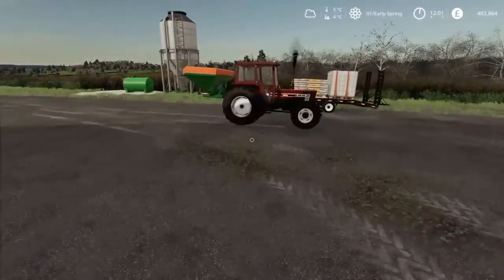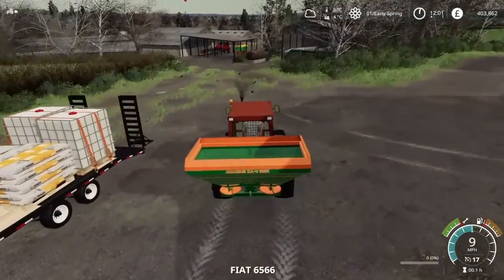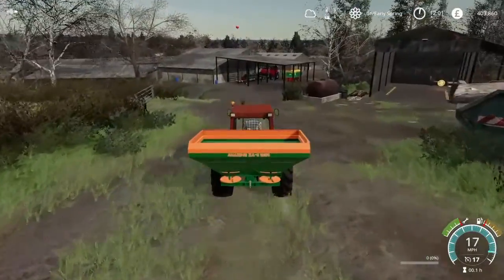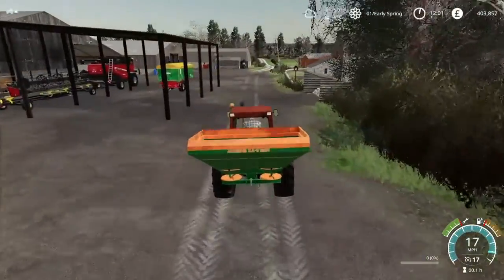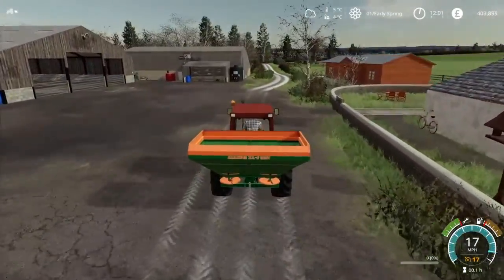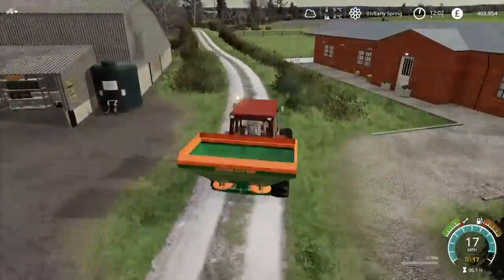I know I'm so late to the party - this map's been out for a long time. But I thought I'd try doing stuff because Sandy Bay - I'm waiting and waiting. I know it's gone to Giants now. So I thought I'll just try on this. I'm quite enjoying it, might actually end up keeping this one and getting rid of Sussex.